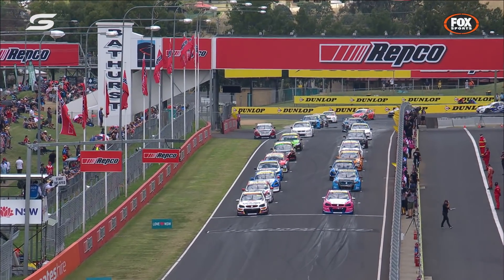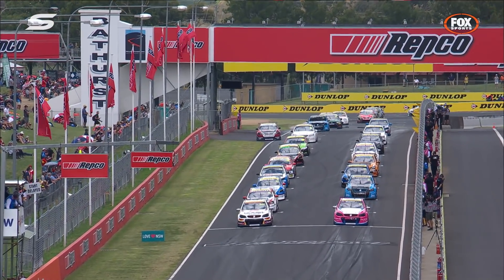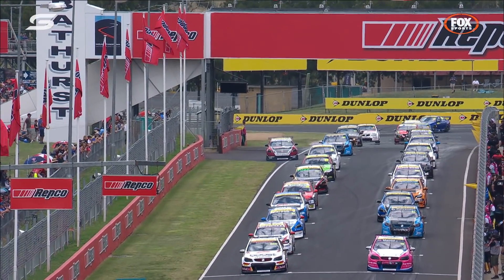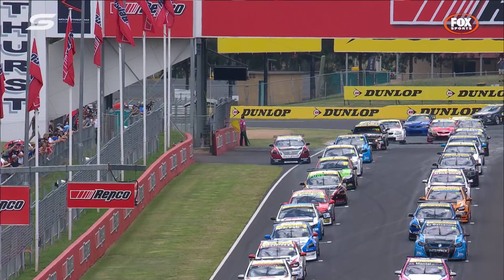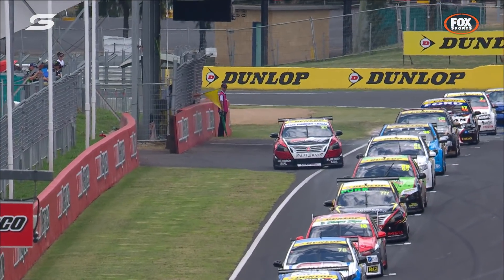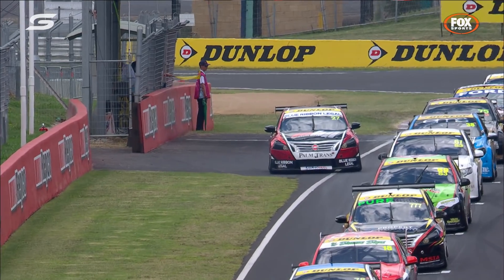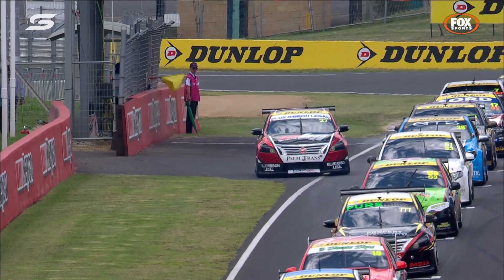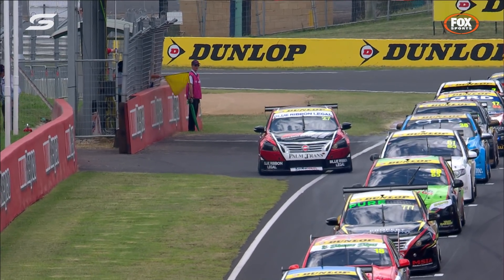A car has pulled up on the grid — it's Tyler, who was due to start in third position inside row two. This could lead to an extra formation lap. They're going to have to get that car out of the way, and the best way is to send the field around, which will take a race lap away from our 12-lap race distance. We'll wait on race control to see how they deal with this.